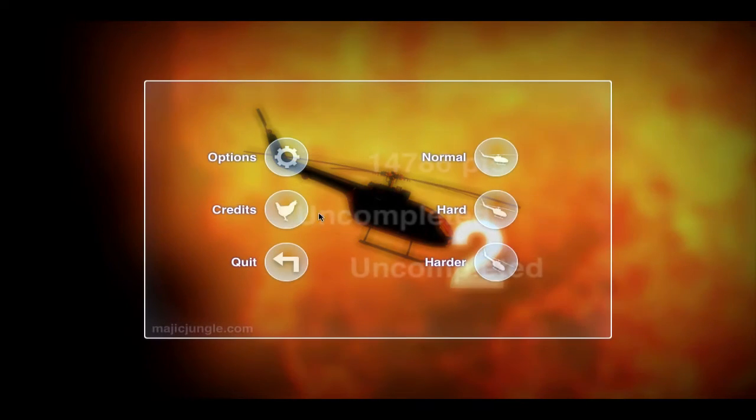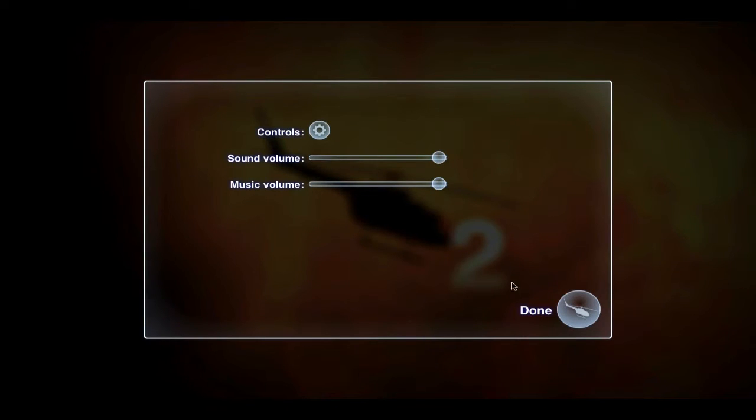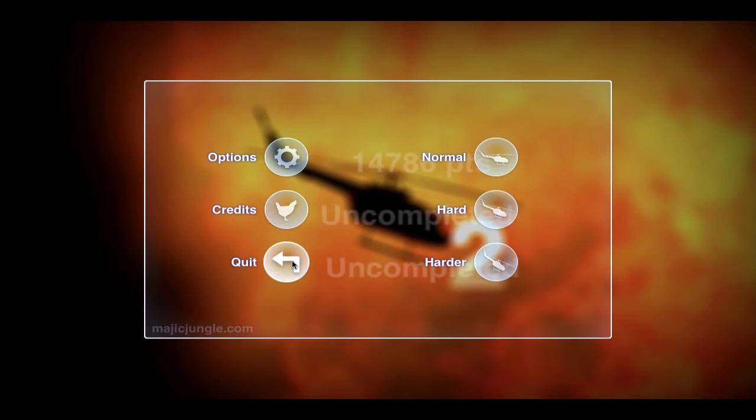As soon as you open up, you have all these starting credits. I'm just gonna skip all that. Here's your main menu - you got some options where you can change your sound and stuff, your credits, quit, and you got some different difficulties. I'm just gonna start on normal so I don't look like I completely suck, because I'm not that great at this game.